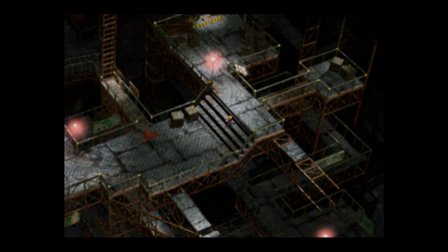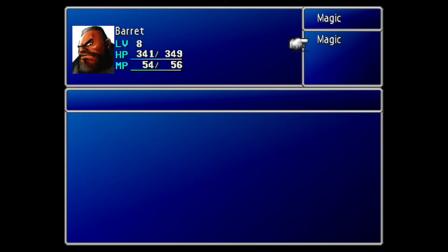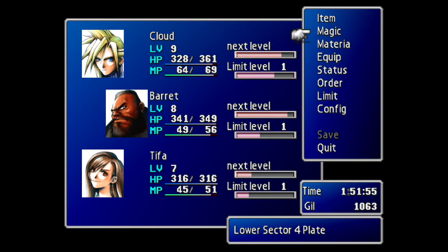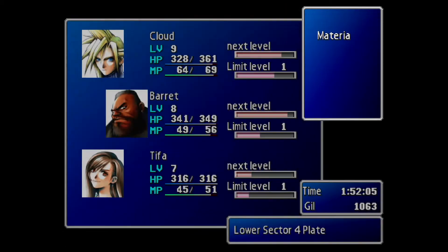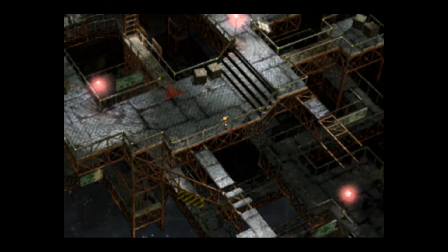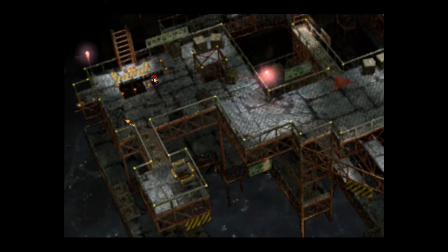That would be a good time to learn how to use magic. Cure is pretty strong really early. AP — 50 to next level. How do you get AP? Every battle after you win, you gain AP and experience. AP is just experience for your materia — ability points. They got rid of experience and just had everything be AP in Final Fantasy X.